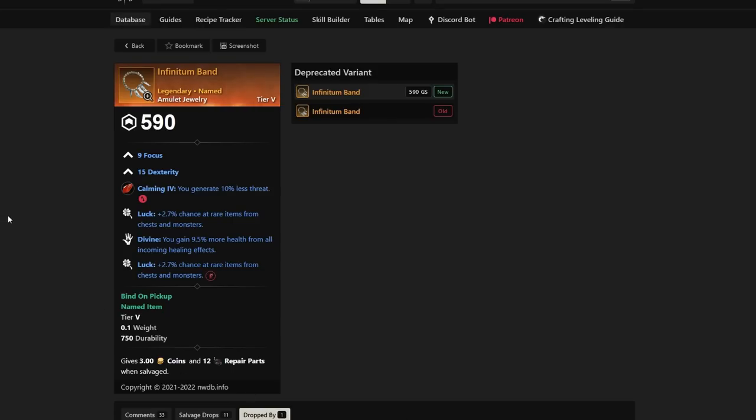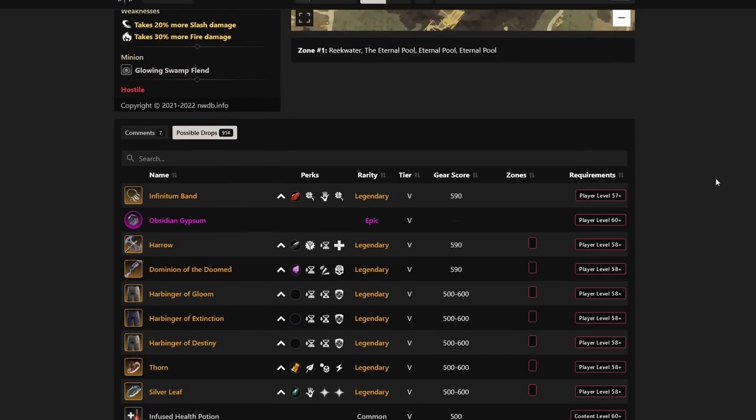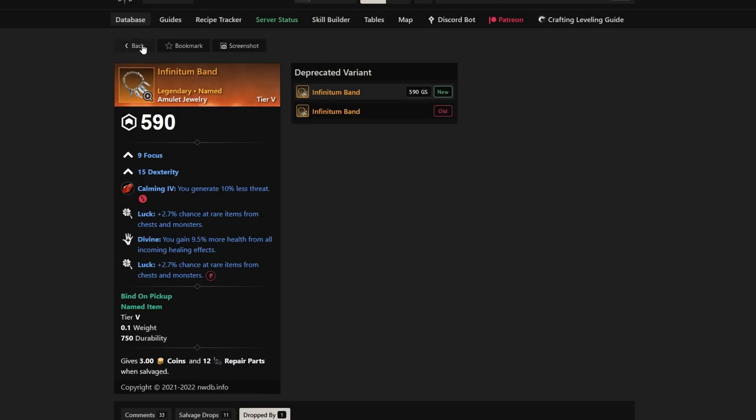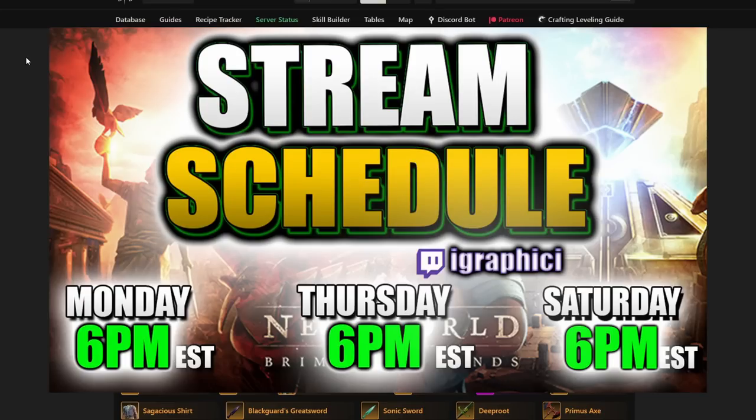One more bonus item worth mentioning is the Infinitum Band — potentially the only item in the game with double luck. It has Focus and Dex, which is secondary, but the big reason you want it is the double luck perk: 2.7% chance at rare items from Chests and Monsters times 2 gives you a 5.4% chance — the max we've seen on any single piece. You get it from Avaris, inside the internal pool arena trial. It's a rare drop, but there's great reason to run those arenas beyond just Gypsum Orbs.